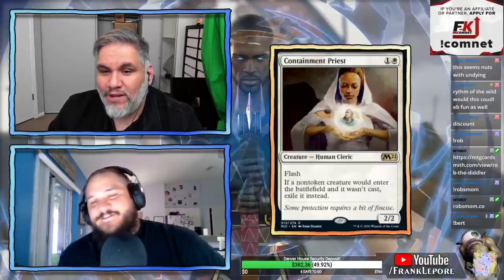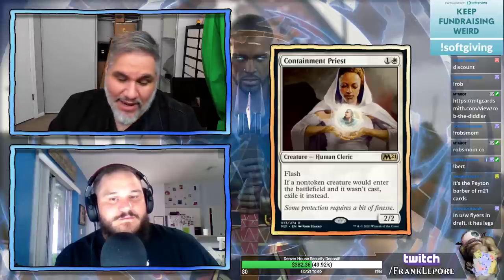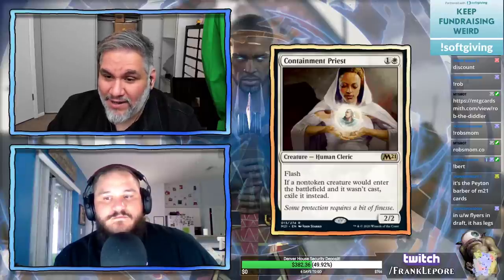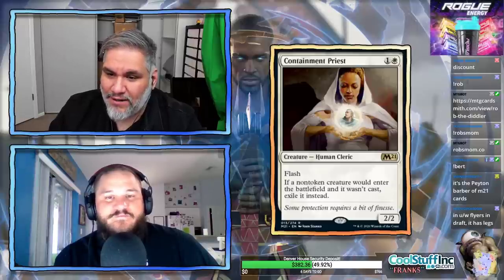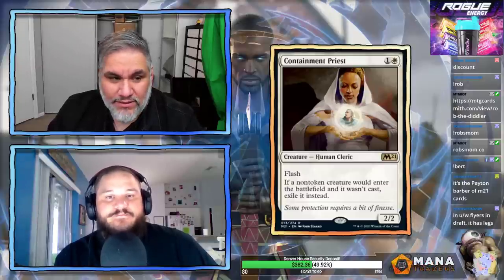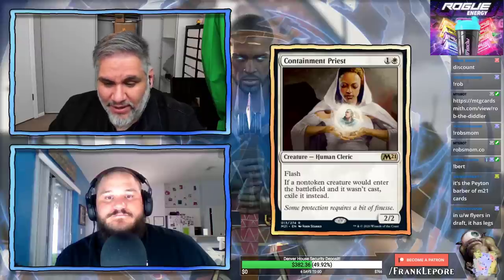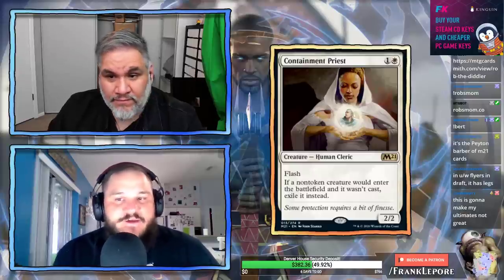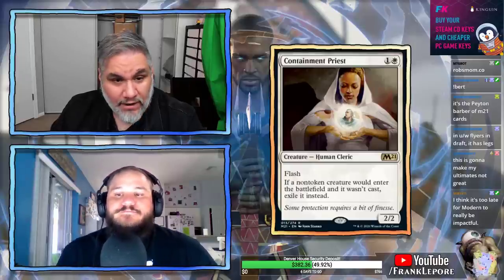Containment Priest: one and a white for a 2/2 with flash. If a non-token creature would enter the battlefield and wasn't cast, exile it instead. This is interesting because now Containment Priest is legal in Modern and Pioneer. Sets like this are a gateway to get cards into older formats. If you're trying to Through the Breach something or Goryo's Vengeance something, Containment Priest is another outlet to prevent that. It's a great card to add to a Hatebears deck, which has always existed in Modern.